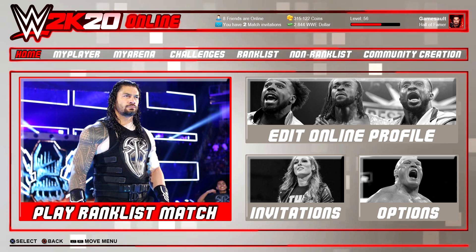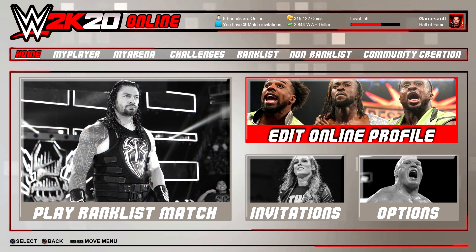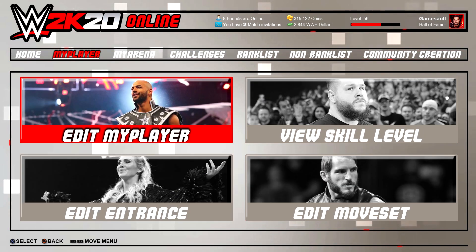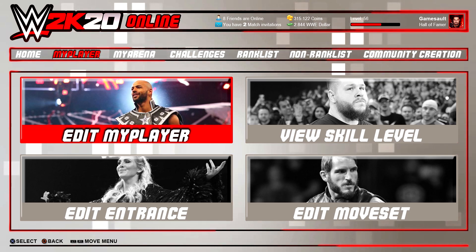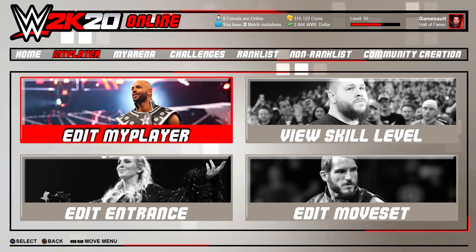So let's jump into this online mode for WWE 2K20. This is the online home screen where you can play a rankless match, edit your profile, and do your match invitations. If we jump to My Player, you can create your own custom superstar character like in NBA 2K. You can level the character to overall 100, edit his entrance and moveset as well. You can also level the character's skills — let's take a look at how it works.